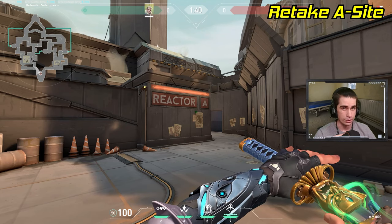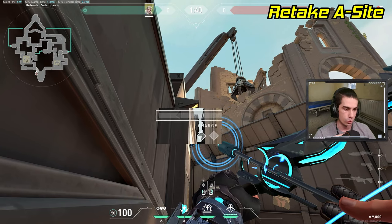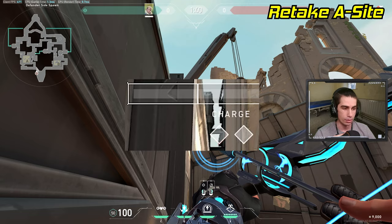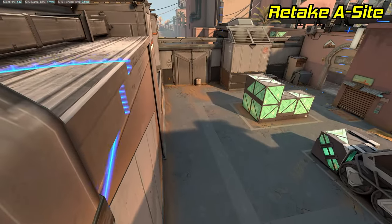Now let's switch to some defensive retake darts. If you're retaking A-site, stand in this corner by the barrel in defender spawn, turn around and line up the left corner of the left diamond under your charge bar right in the top left corner of these two dark pipes above spawn. Then just do a two-bounce, one-charge lineup, and this arrow will land right above back site A, revealing anybody standing there.